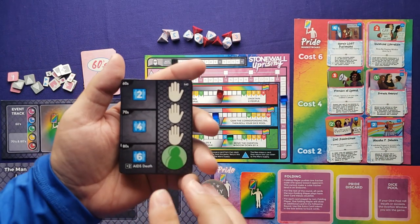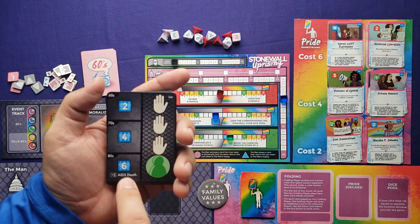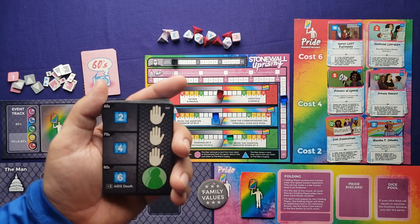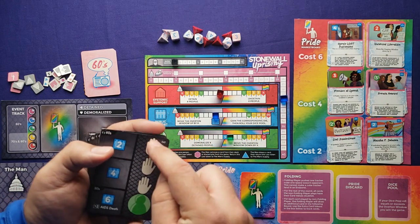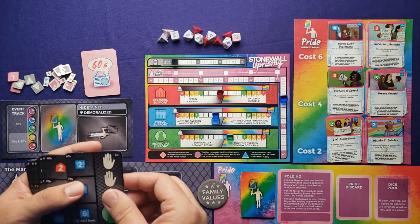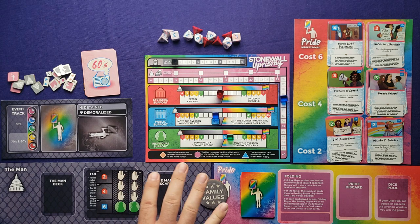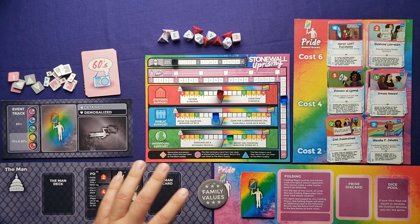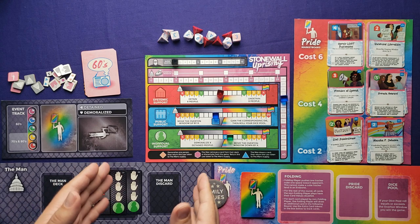The AI's cards are straightforward to run. You look at the decade you're in — starting in the 60s, then 70s, then 80s — and do whatever the card says for that decade. The AI cards also show hand icons indicating when the AI will fold. As the AI plays cards, they stack up. Once four or more hands are shown, the AI folds.